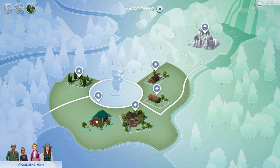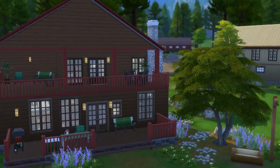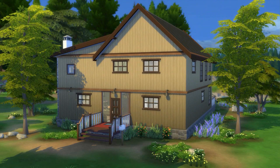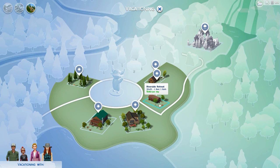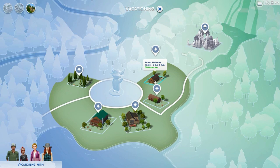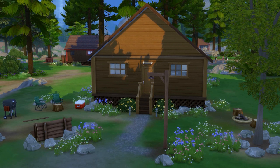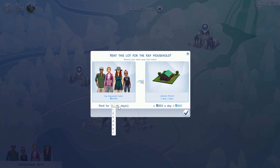The first one is the campground at 111 Simoleons per day. You can stay from one to seven days. The next one is Lakeside Retreat for 893 Simoleons per day — it's really nice and very big on the inside. The third is Forest Hideaway for 635 Simoleons per day, also pretty big. Then Riverside Retreat at 282 Simoleons per day with an outdoor shower. And Green Getaway at 397 Simoleons per day. Four are houses and one is an empty lot, so you may want to bring travel supplies or get them from the ranger station.